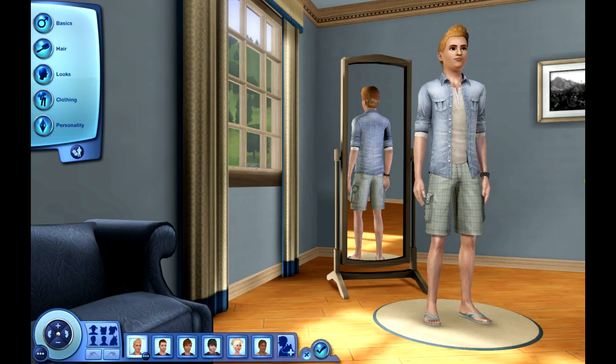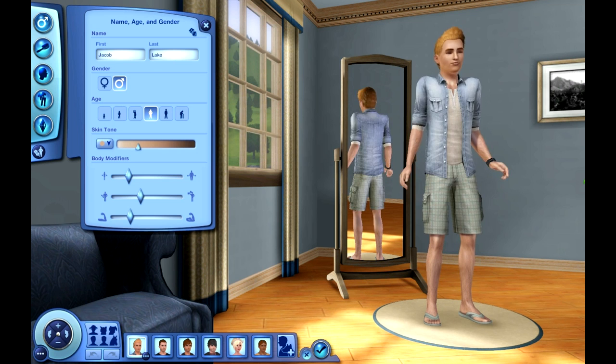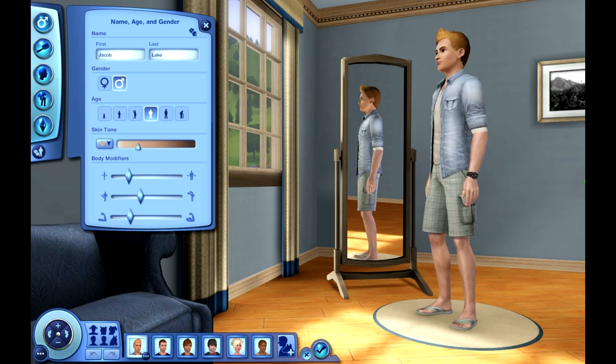Alright, so here we are in Create-a-Sim. As you can see I have already created all of my 6 Sims because I am not going to lie to you — it took me 2 straight-up hours to do all of their facial features and clothing. It's crazy, right? But I really did go into customization and stuff like that, so that's why it took me that long. But here we are with our first Sim, Jacob Lake.